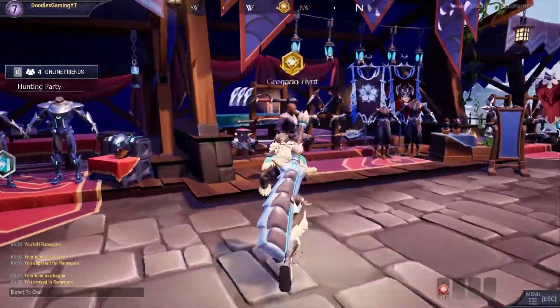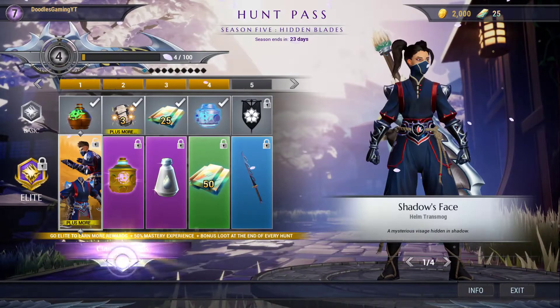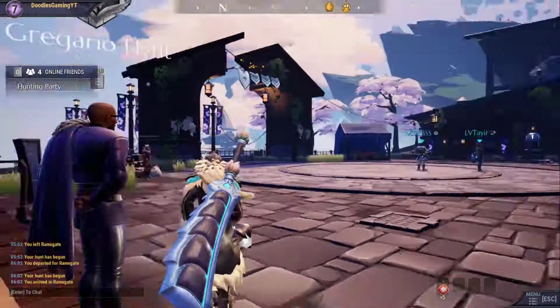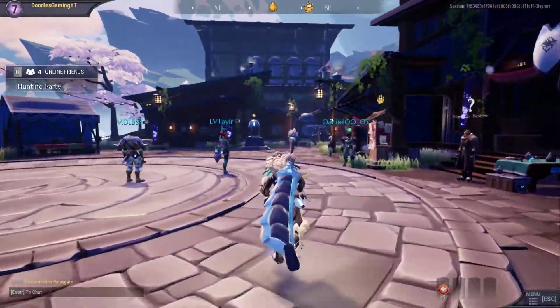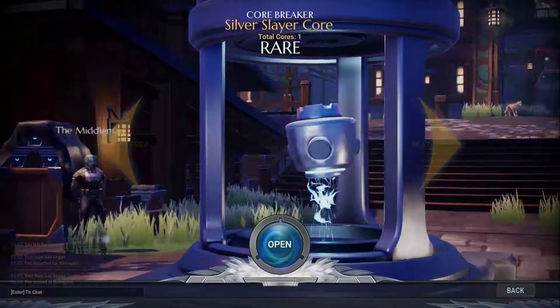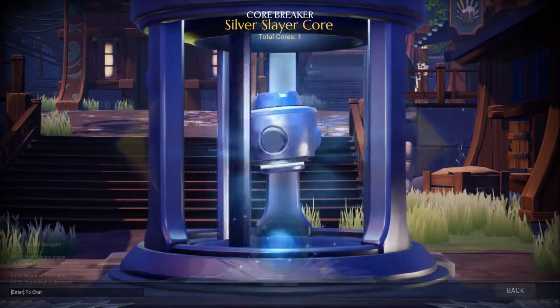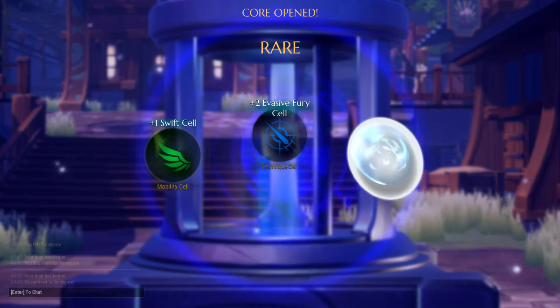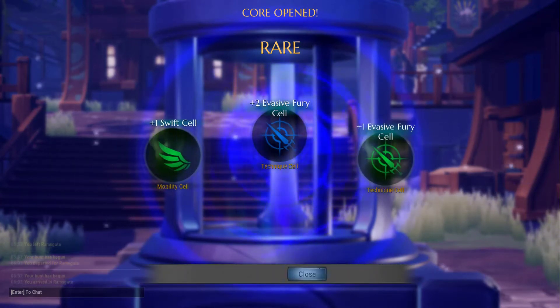Are we leveled up? We've got a Silver Slayer crate — let's go and open this crate. We've got a Swift Cell, an Evasive Fury Cell, and another Evasive Fury Cell — awesome.